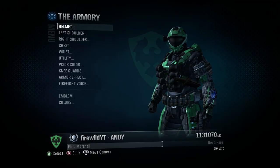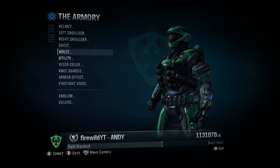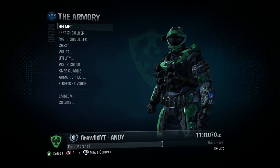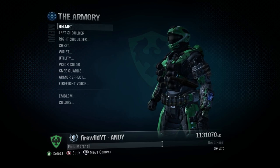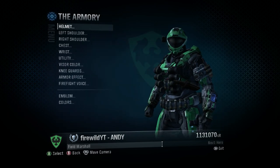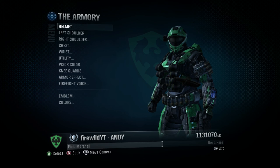So here we are on the Halo Reach armor customization page, a very familiar sight for plenty of you players. We're just going to quickly run through how Halo Reach did it. As you can see on screen, we've got the helmet and the different variations, the left shoulder, right shoulder, chest, wrist, utility, visor color, knee guards, armor effect, and firefight voice.